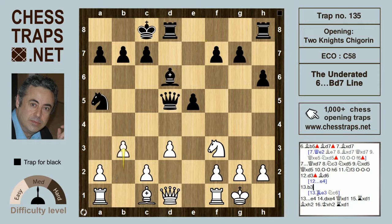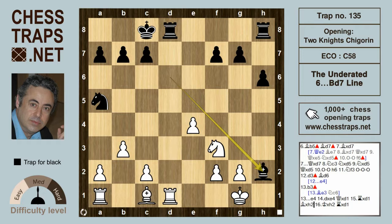White could continue with Be3 followed by Nc6, but if instead b3 is played — presumably wanting to put the bishop on b2 — then it's black who's going to be turning the screws with e4, because after dxe4, black is winning.